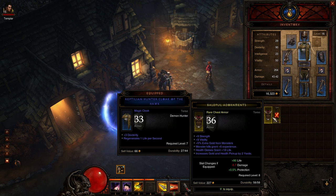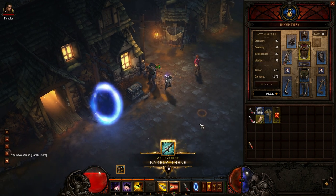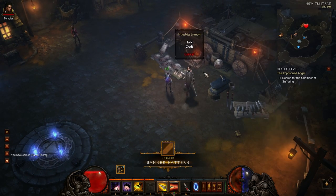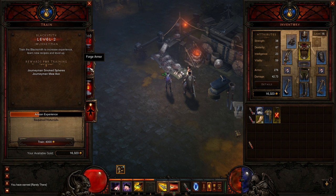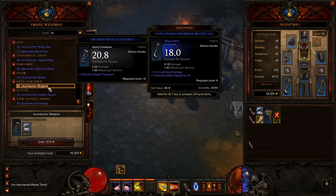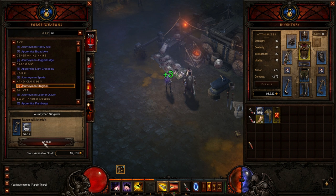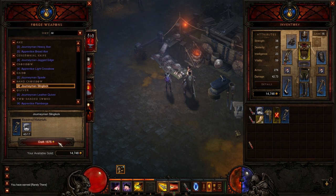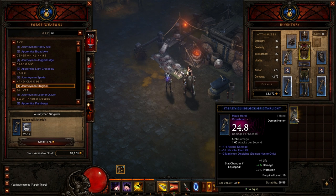It works similar in some respects to the old gem crafting as well as the Horadric Cube recipes and whatnot. But in Diablo 3, the crafting system works by unlocking a couple of different NPCs, and these NPCs will allow you to craft specific items, and as you pay to train you gain new recipes.